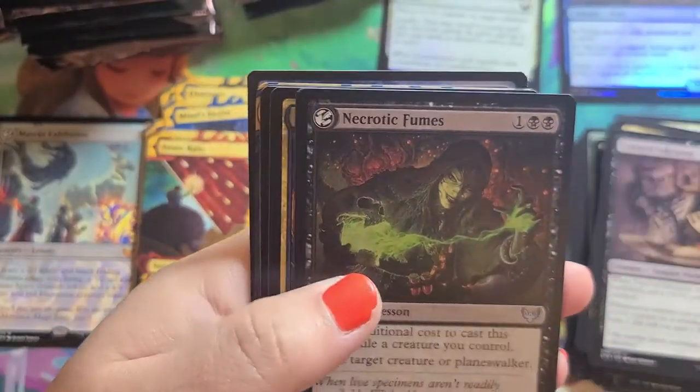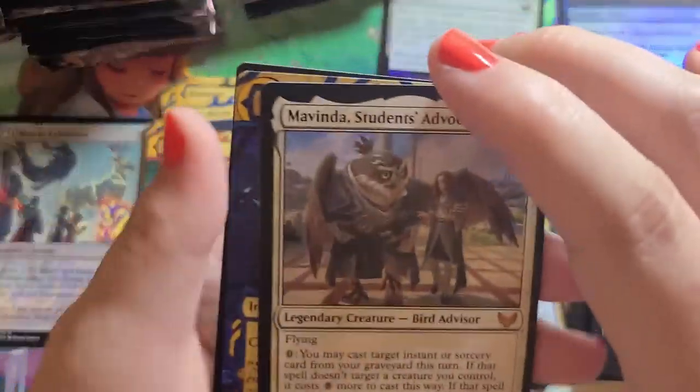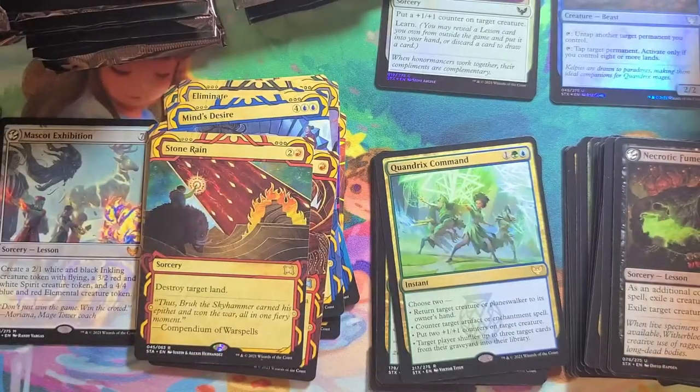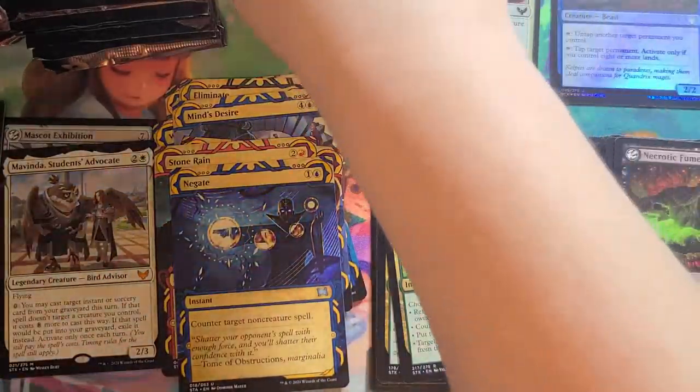Another Common Lesson. Our Uncommons. Our first regular Mythic is Mavinda, and we have a Negate. I'm going to put this over here with the other Mythic — there we go. Just keeping a Mythic count here.